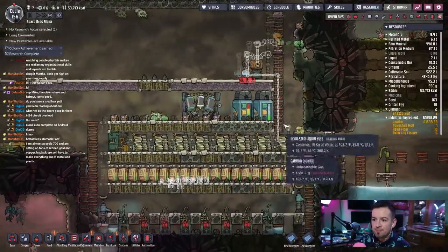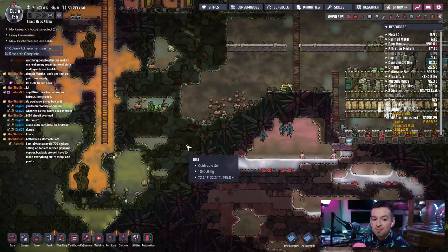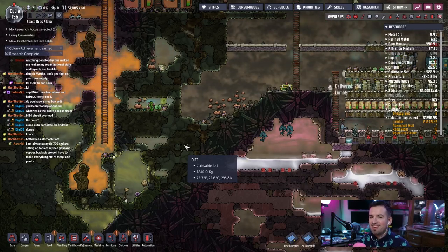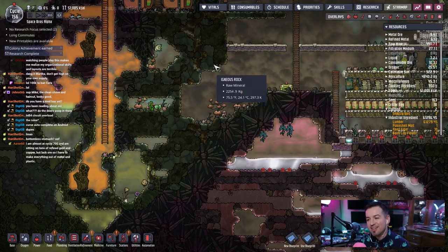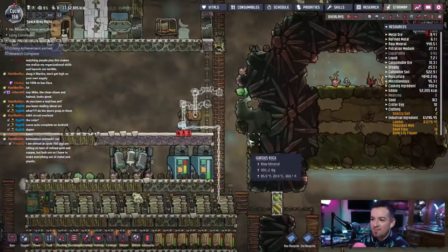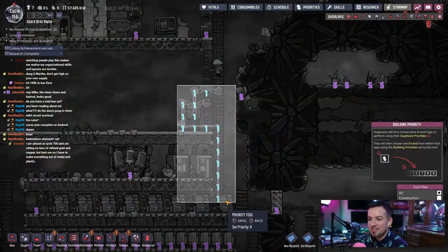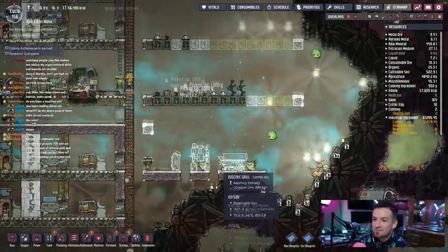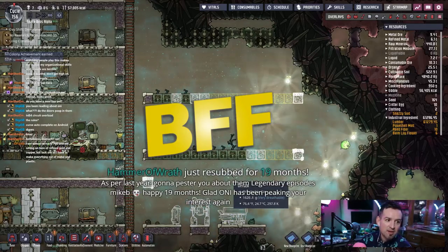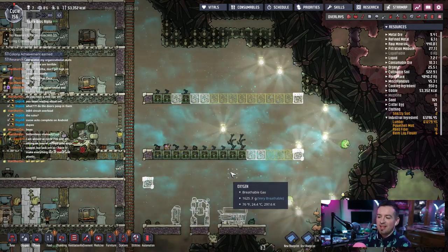The only other problem is that we won't have lumber or power until we get these things going, which we should do today — it is on the list. We have: farm, seal basement, find metal, and natural gas generators. Find metal is gonna be a tough one. But yeah, it's gonna happen.